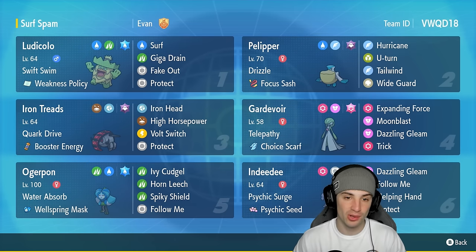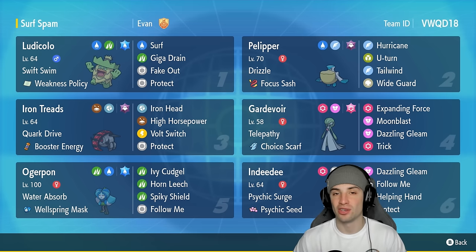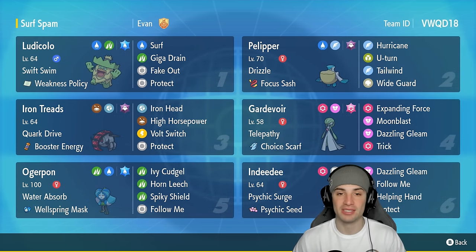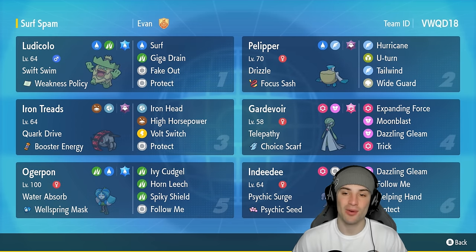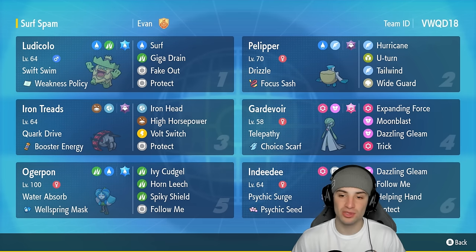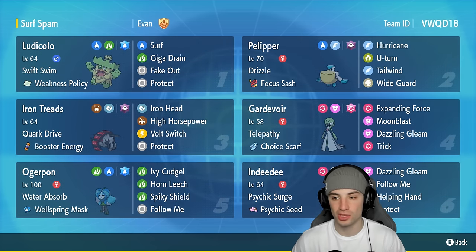We can really thrive with Ludicolo. Ludicolo's moveset consists of Surf, which is a double-hitting move, Giga Drain which is STAB and an HP recovery move, Fake Out as already mentioned, and Protect. Ludicolo is gonna be a lot of fun. Its best friend is Pelipper, which has Drizzle and the Focus Sash item. Instead of U-turn, it's going to run Hurricane, Tailwind for speed control, and Wide Guard, which is really good for stopping double-hitting moves.